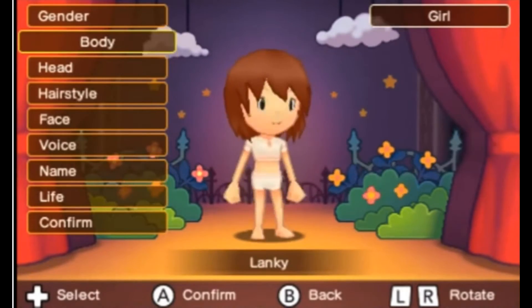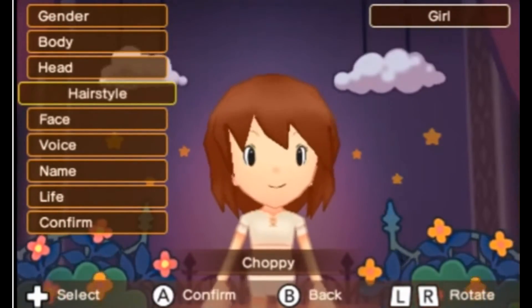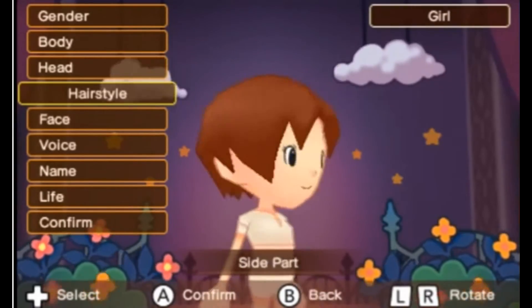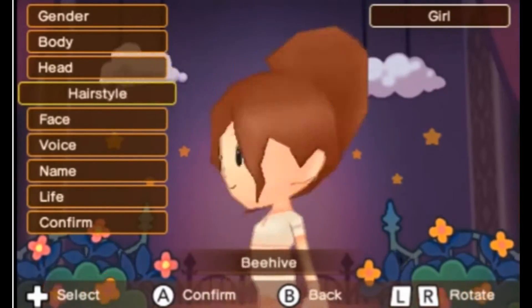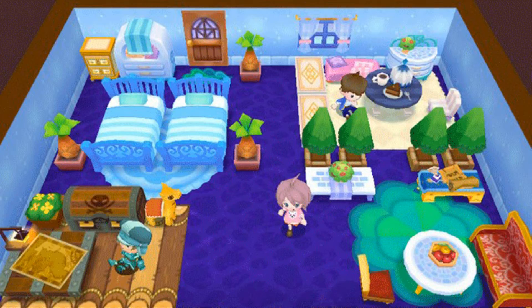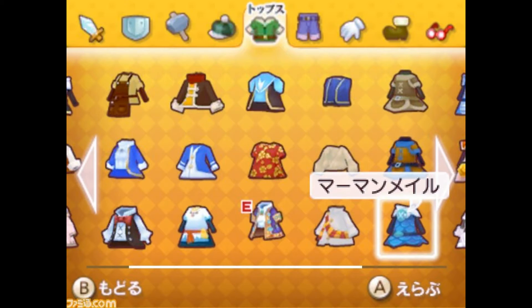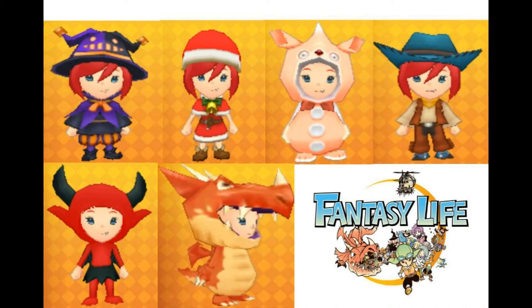There's a very extensive character creator right from the start. You can choose gender, skin color, hairstyle and color. Eyes, nose, and mouth are all separate choices. Body size, your life, your house and its interior decoration, clothes, and even pets. There are a ton of clothing and furniture options, including extra downloadable content.